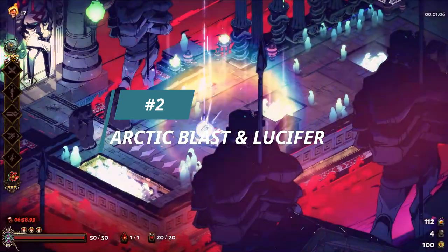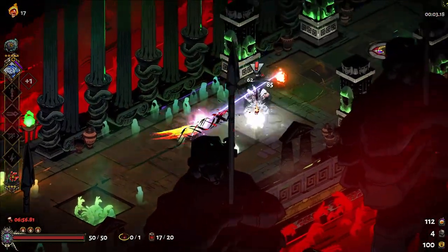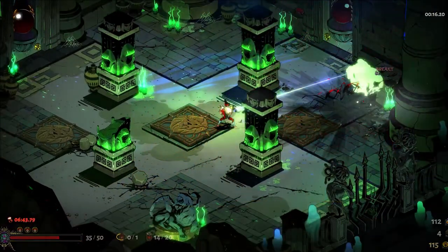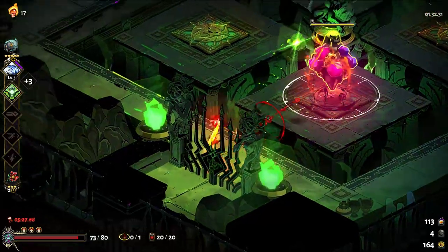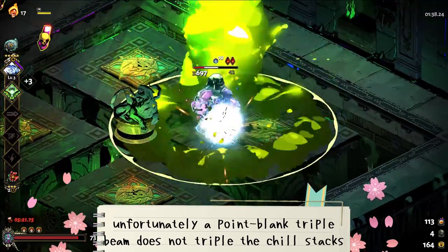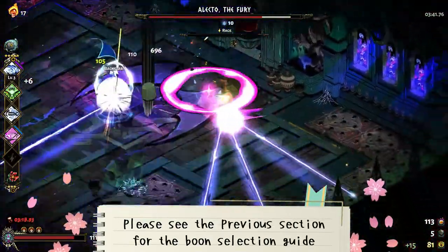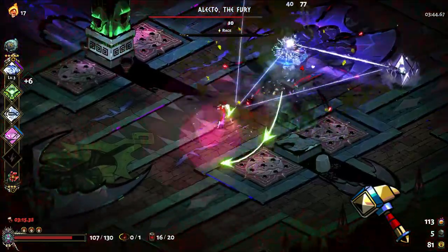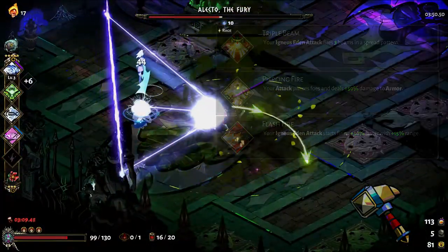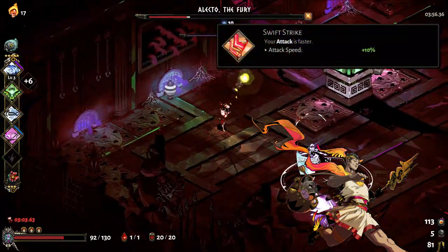This next build ups the ante with even more ice lasers using the Aspect of Lucifer. The build is pretty much the same as the previous one — you still want to chase and enhance Demeter's crystal beam cast — but this time you also have Demeter on your attack. Your cast will do less damage than with Achilles, but now you have another source of fast-stacking chill with your rapid fire laser. For hammers, pretty much any of the attack enhancing hammers work well, especially triple beam, piercing fire, and flash fire. For Hermes boons, in addition to the ones mentioned earlier, you may also want to consider his attack speed boon.